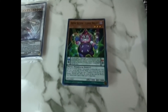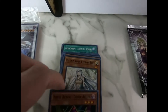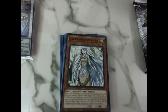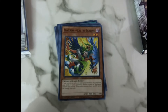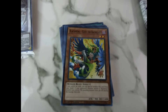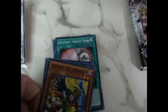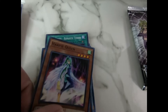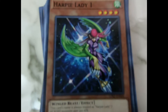First pack — there are 18 cards per pack. I'm trying to do this one-handed here. The Carpenter Maiden with Eyes of Blue, Black Wing Gust the Black Back Blast, the Harpy Queen, and Harpy Lady One — that's really cool art there.